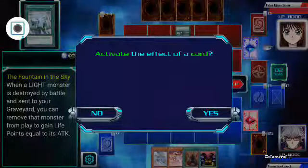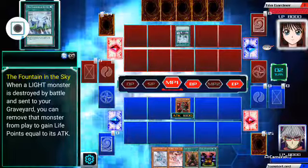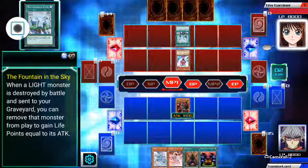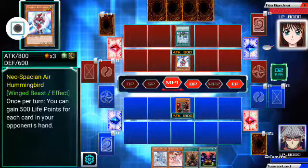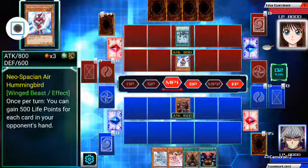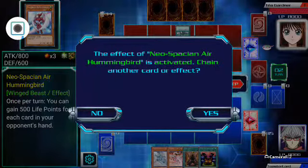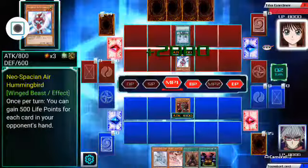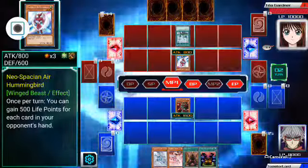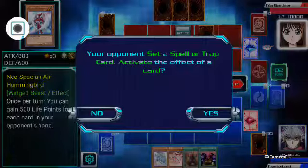You can use ritual monsters, fusion monsters, and synchro and pendulum monsters as monsters for a ritual summon. So don't be afraid to have a couple of them as well if you want to. Using Instant Fusion to bring out a fusion monster might actually really help you get your ritual monsters out.